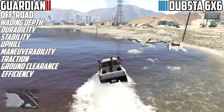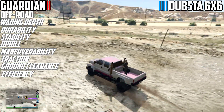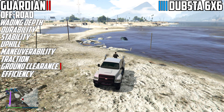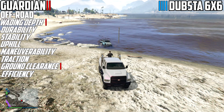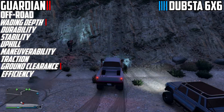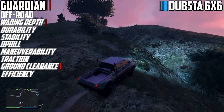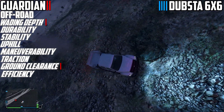Now coming up to the off-road section — this is what you guys really wanted to see. Ground clearance: the Guardian will of course take it there. As for the water crossing, the Dubsta goes through fine but the Guardian — well, it also makes it. The Dubsta 6x6 pretty much just dies inside the water though, so that's unfortunate.